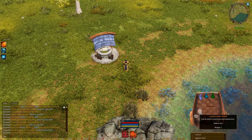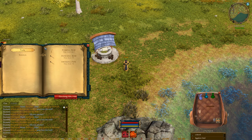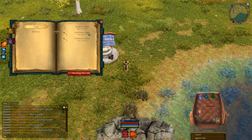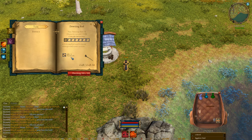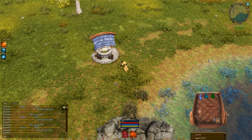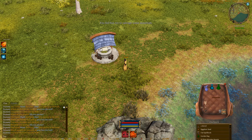So let's take a look at it. It's in the Fletching Skill — if you go to Tools, you'll find the Dowsing Rod. Minimum Skill 75, and it's going to take about five plain boards to create. What I'm going to do is Craft All so I can create a bunch of these Dowsing Rods.